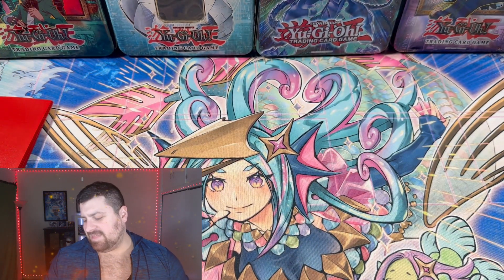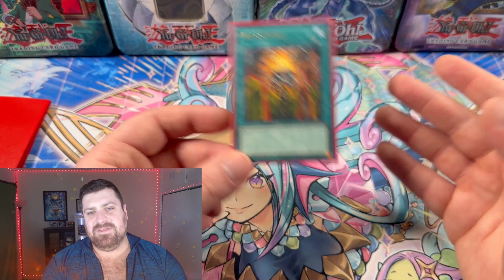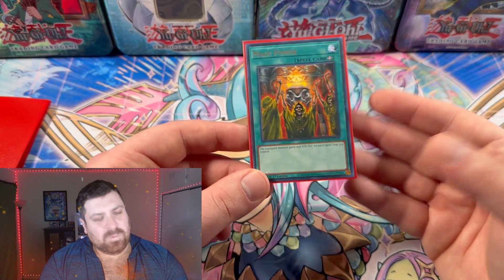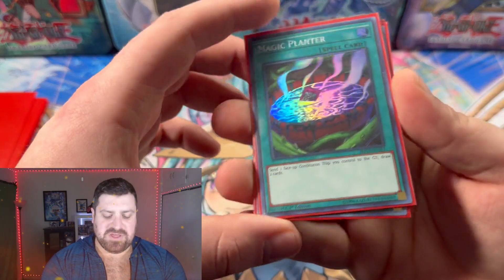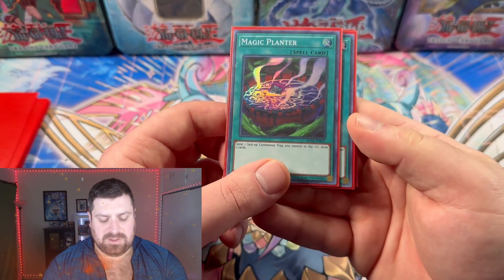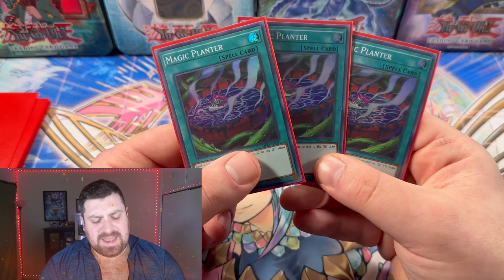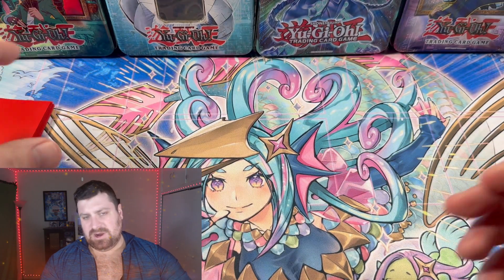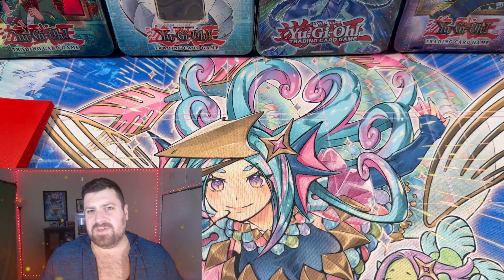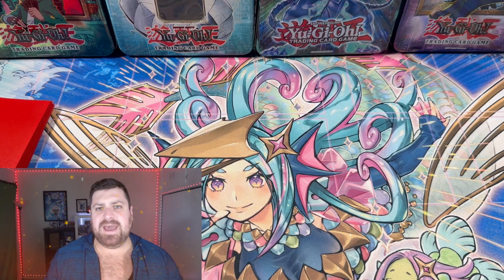Starting the spell cards, we have Mage Power, since we're running so many continuous traps and a few other spells — why not boost Uria up a little more. Next we have three copies of Magic Planter, which lets you send one face-up continuous trap to the graveyard and draw two cards. Since we're running so many continuous traps, this helps us draw into Uria quicker. That's essentially our draw engine — combined with Gravekeeper's Spy and Morphing Jar to thin the deck and get our big boss out.